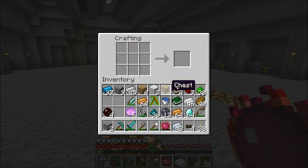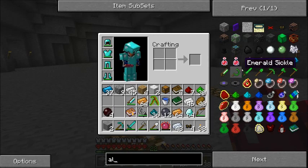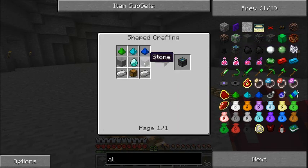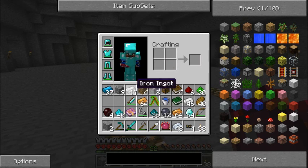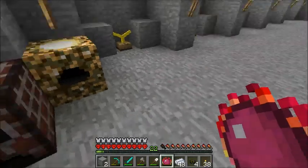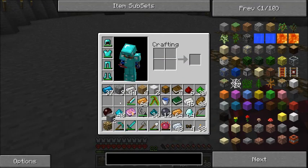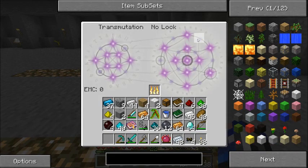I might as well upgrade it to an alchemical chest. I think I remember the recipe - yep, that's it. I'll need covalence dust of all kinds. I got one, and two. For the third one I'm going to need some glowstone. I guess I'll have to break it - don't want any loss, there we go.